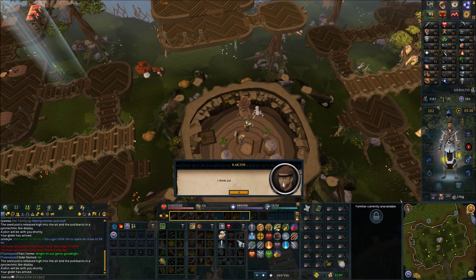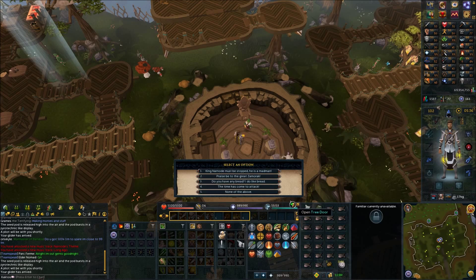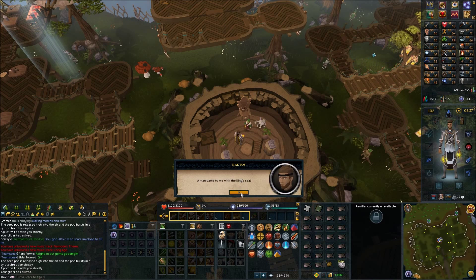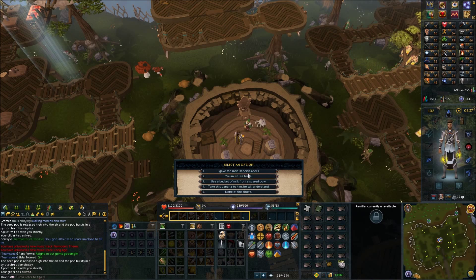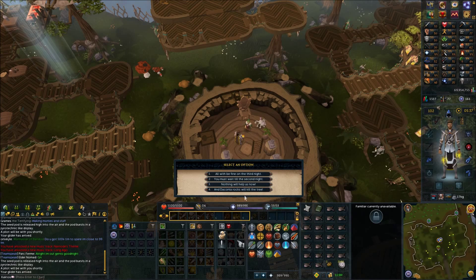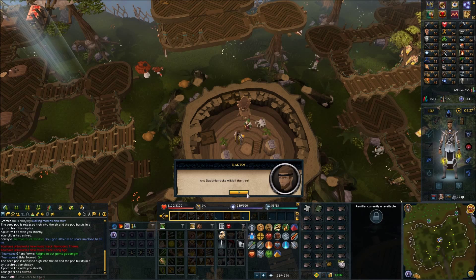Speak with the King. For this part, you may not get the option you need, which is 'a man came to me with a King's Seal.' If you don't, click 'none of the above' and you'll get more options until you get that one. Select 'a man came to me with a King's Seal,' then 'I gave the man Daconia Rocks,' and 'Daconia Rocks will kill the tree.'